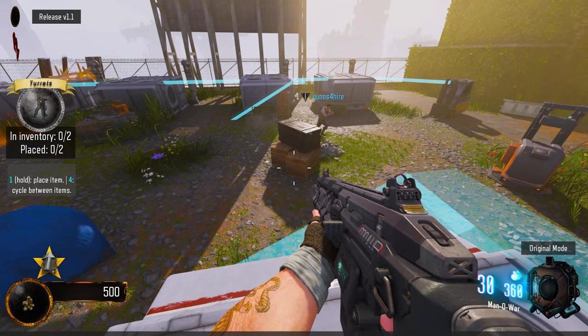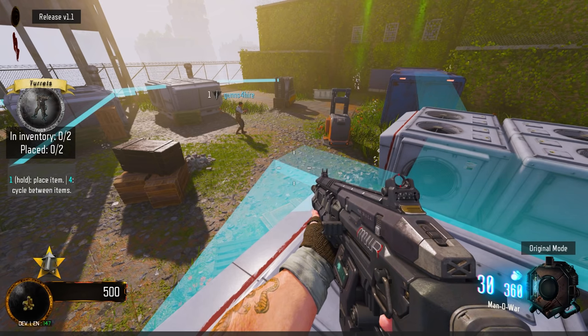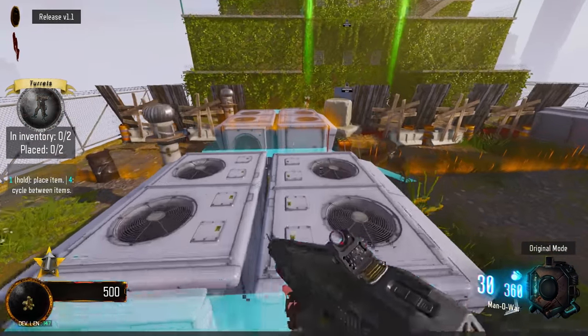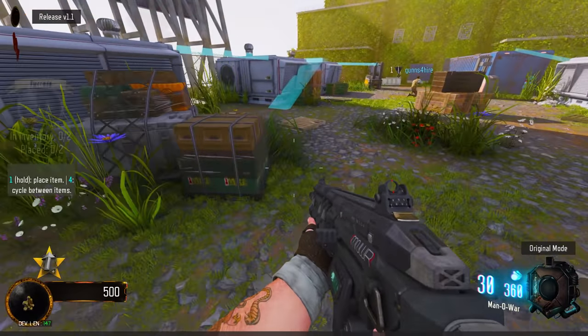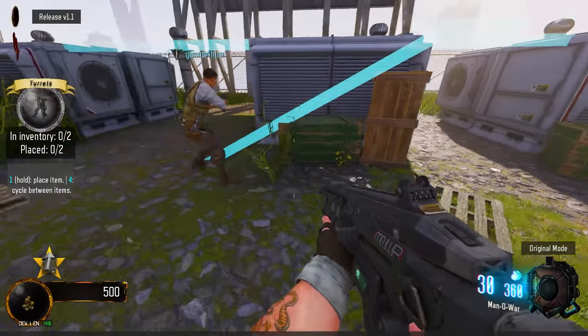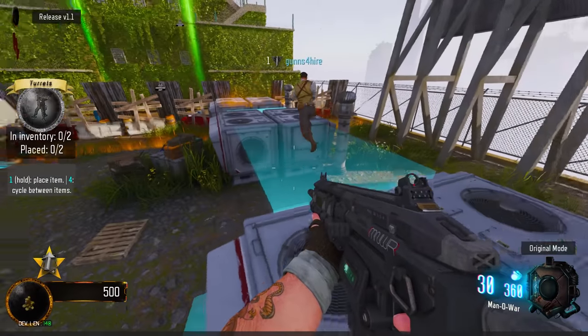It says the same thing down there. Four to cycle between items — so what do I have? Oh there's a turret. You must be crouched to do that — okay, you gotta be crouched. Whoa, okay, there's one there! Cool, you put one up up in the top.